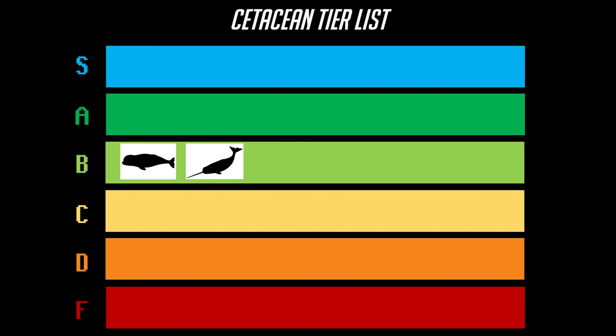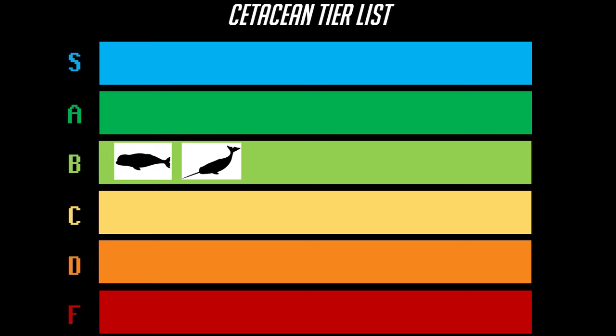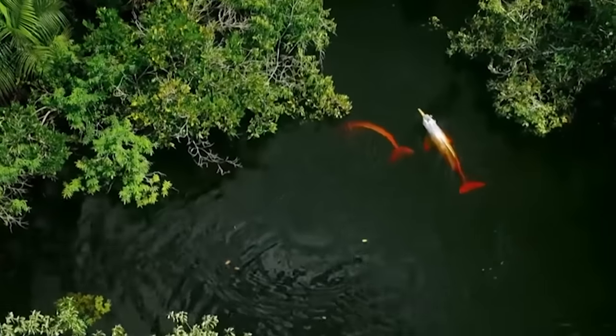The only reason I rate these builds lower than other cetaceans is because the other builds are more versatile in the servers they can play on, rather than limiting themselves only to the Arctic. At the top end of B tier, we have the Boto, a smaller cetacean build specifically adapted for the Amazon River.